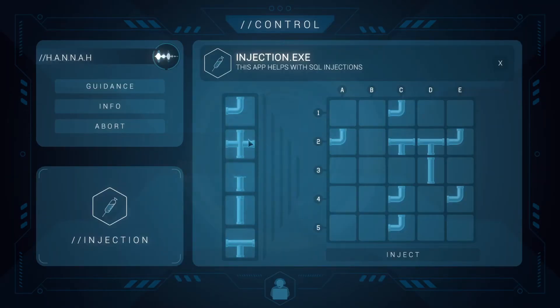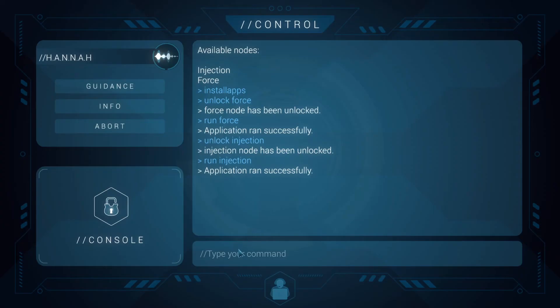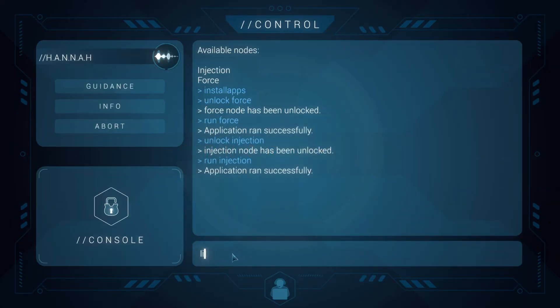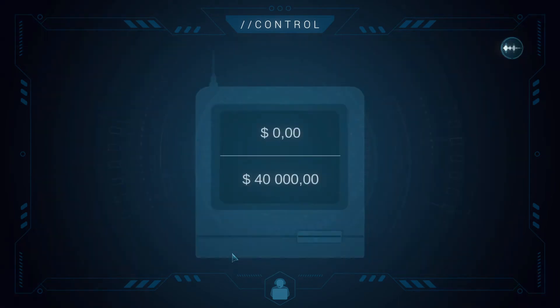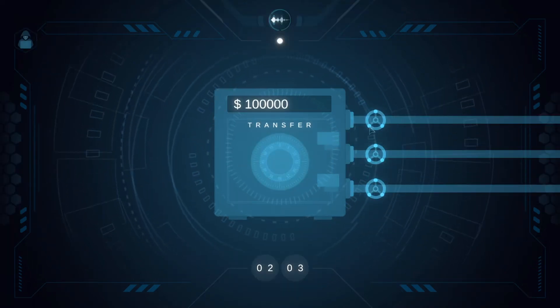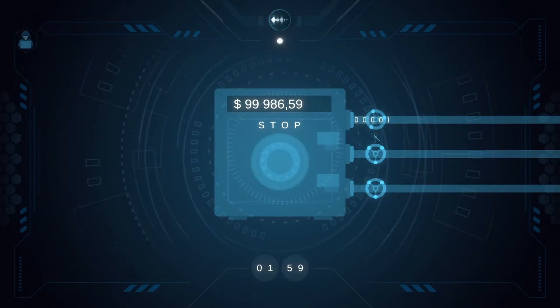We successfully connected the pipes, which means both nodes are bypassed and we can start a transfer. Note that you could have had one error and it would still be fine. We click to start the transfer, open the pipes, and click transfer to begin stealing money.